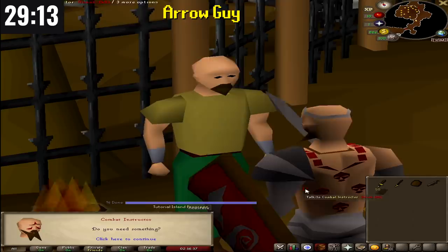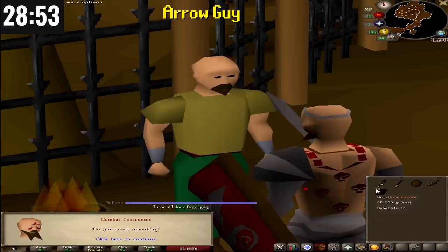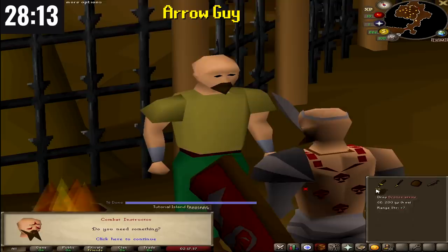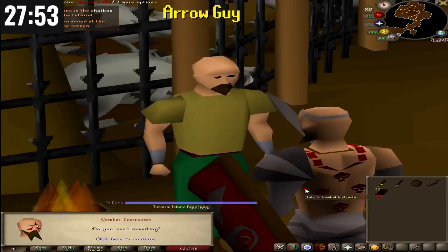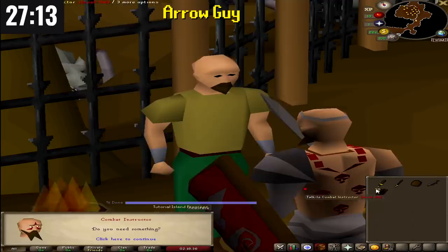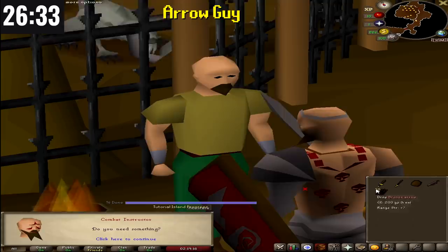ArrowGuy starts his run still on Tutorial Island, talking to the combat instructor at the stage where you get a bow and 50 bronze arrows to kill rats. As soon as he talks to the combat instructor, he immediately drops the bronze arrows and talks again to pick up 50 more. He's using hotkeys, which is debated in the RuneScape community. He can pick up 50 arrows in basically less than a second at 4 GP each — 200 GP per drop. The real question is: can he get those items off Tutorial Island? I tested it myself, and you can't — they disappear when you go to the mainland.